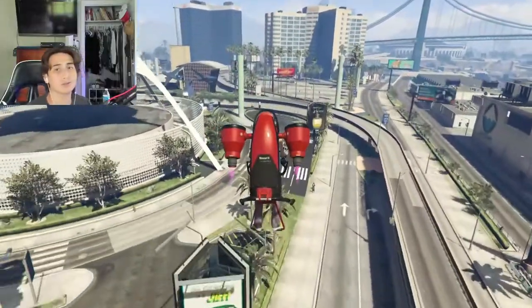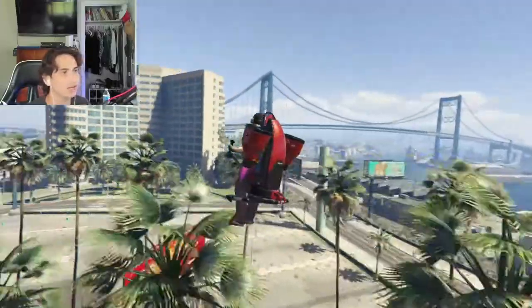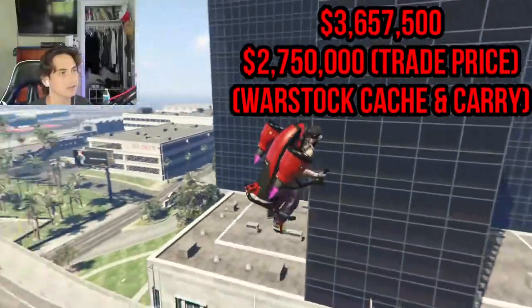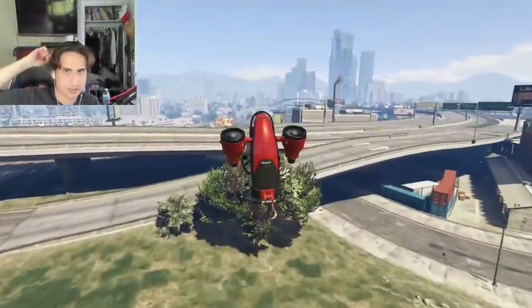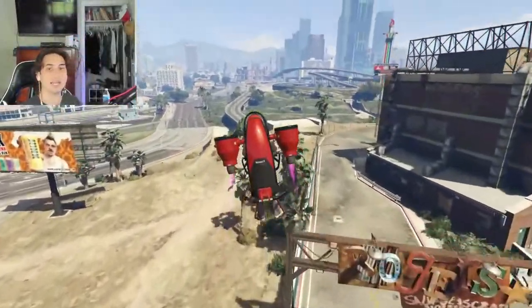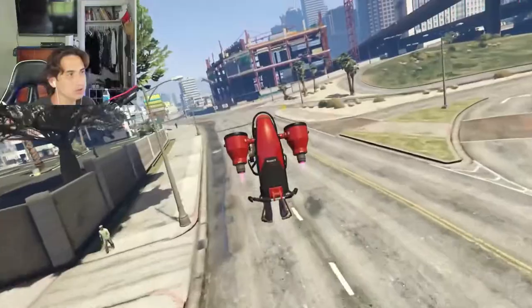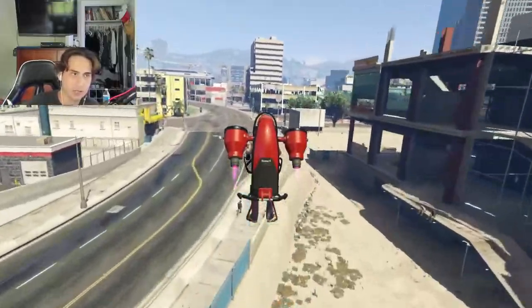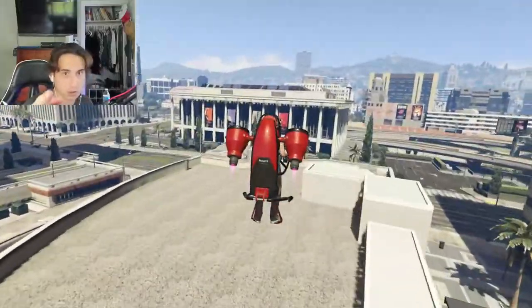What's up YouTube? Welcome back to another episode of 'What's the Best Vehicle to Own in GTA Online.' Today we've got the Thruster — as you can see, it's the jetpack. Don't forget to smash that like button, smash that sub button, and drop a comment. This originated in San Andreas — remember that jetpack cheat code? It finally made its return to GTA Online a couple years ago, and it's on sale for 30% off this week.